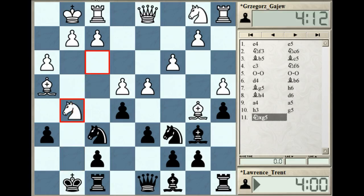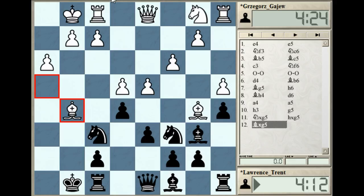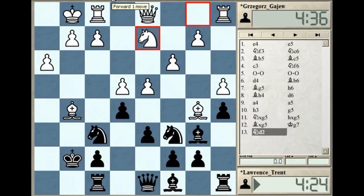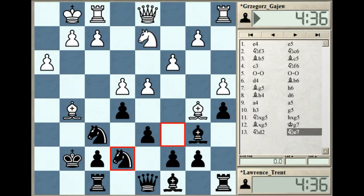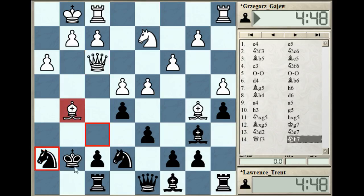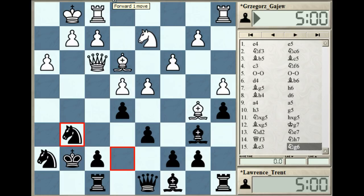That wasn't played though - white just sacrificed the knight, getting two pawns for it. I don't think it's working, as the game will show, but it's interesting. King g7, knight d2 was chosen - queen f3 was also possible there. Knight e7, a good move breaking the pin of course. Queen f3 now attacking the knight, but knight h7 is a very nice defense, attacking the bishop, and the bishop calmly retreated. Knight g6.